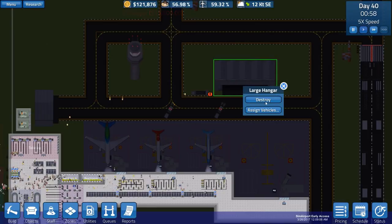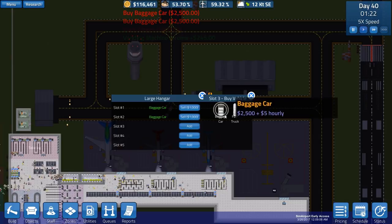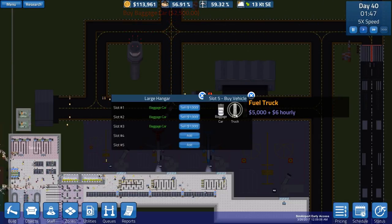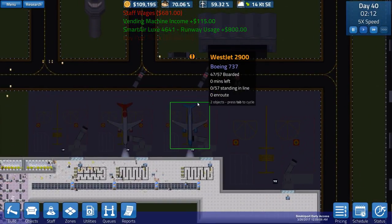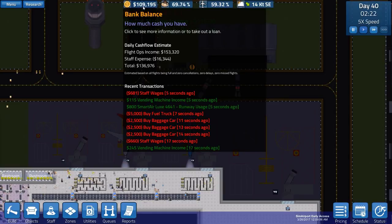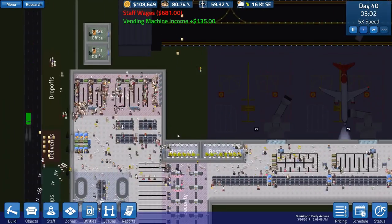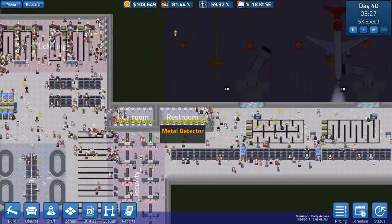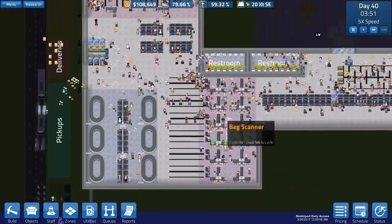Once that's placed we can do the rest. Let's go to assigned vehicles - we'll get a baggage car, and a baggage car, and a baggage car, and a fuel truck if we want one. Our total estimated profit is 136,000. Obviously at the moment we're massively short of that because of the baggage situation and people having to use golf carts.